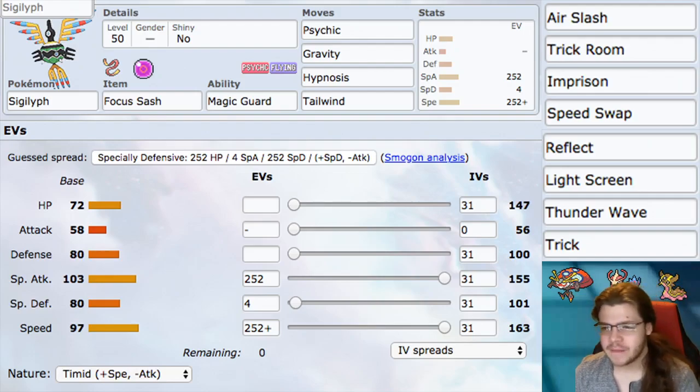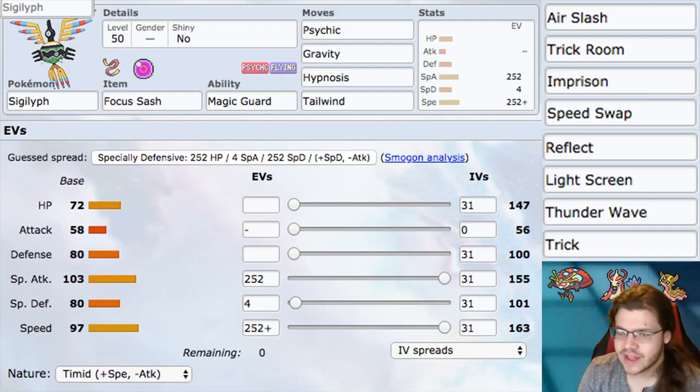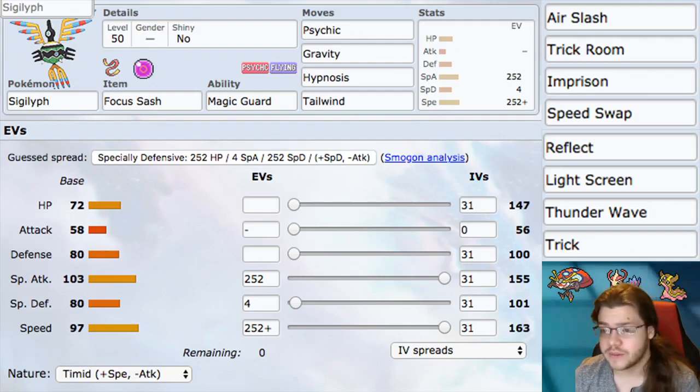Into our investments: it's pretty self-explanatory and basic. It's just 252 Special Attack, 252 Speed, Timid nature giving us plus Speed minus Attack — just being as fast and damaging as possible. That's pretty much all I want to do with this Pokemon, so that you can control the game with your support moves.